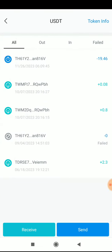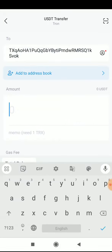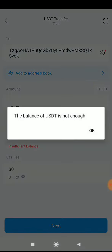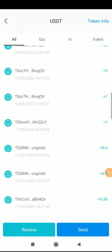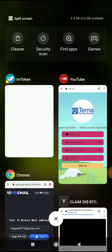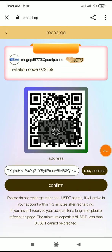To send, copy your address and paste it, then enter the amount — like 10, 20, 30 USDT — your choice. I am entering 10 USDT. After completing the steps, recharge is successful. Even without a current balance, you can see that after recharging, you can earn more coins. After recharge is complete, confirm — it takes about three minutes — then click confirm.